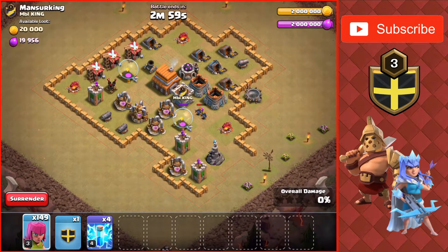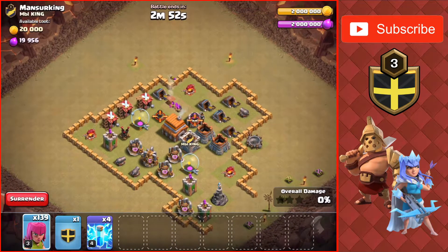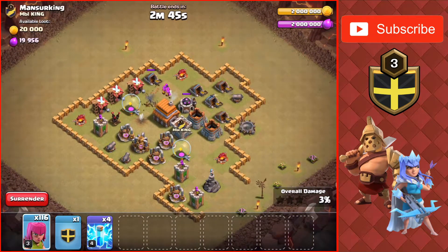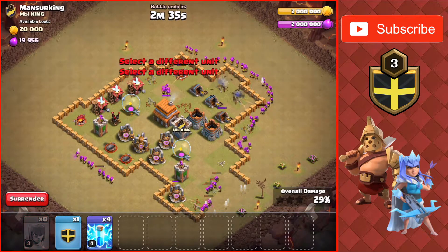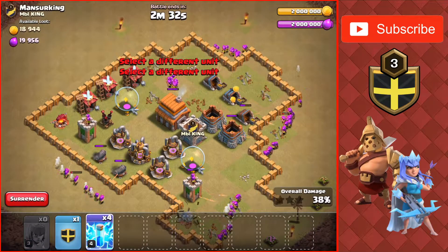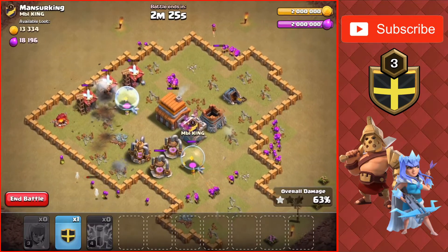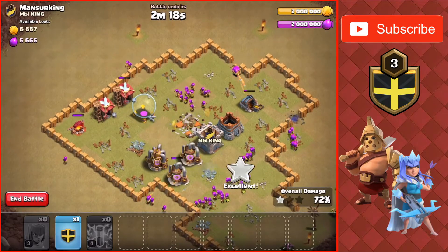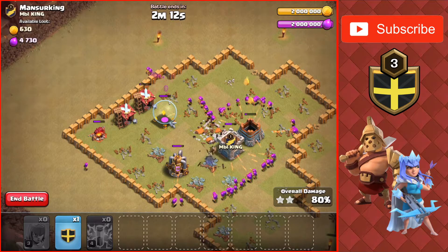The next attack is also a Town Hall 5. There are holes in this base — this is basically just thrown together. There's not even a completed compartment, it's just a big hole at the bottom of the base. So I'm going to spam the Archers onto the mortar, and then put some of the Archers on the Wizard Towers down there, and then up towards that Cannon top right, and then there's some defenses on the left side. I'll drop the Lightnings on those to take them out, just to help the Archers clean up the base as fast as possible. There's no more defenses — literally like a 30 second raid. Town Hall 5 is literally easy, you just have 130 Archers and spam them, and you get a 3 star.